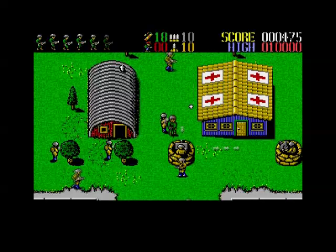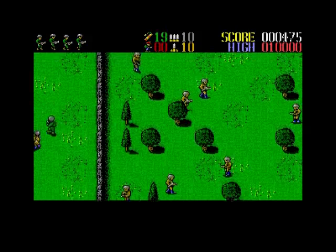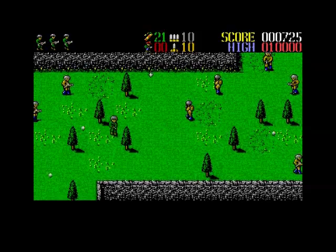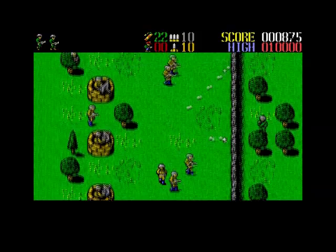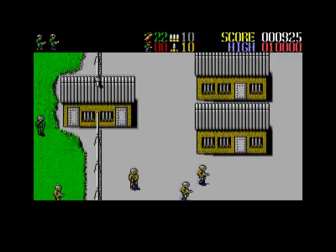This definitely plays differently to the 8-bit versions. I'll go check out the buildings - there's a 'Keep Out' sign but obviously I'm supposed to keep out of the area. Oh, one hit and you're dead! In the 8-bit versions you've got an energy meter so you can take a few hits before you lose a life. They took a different approach with the Amiga version.